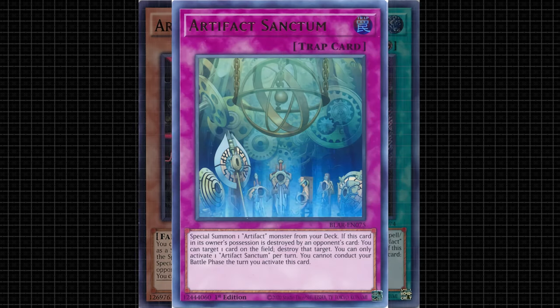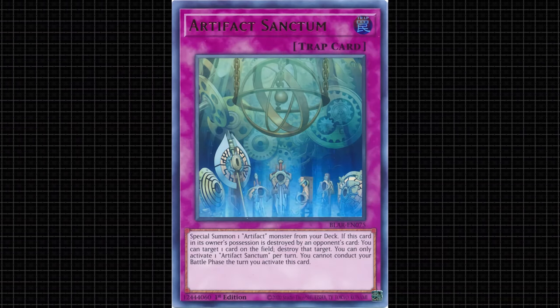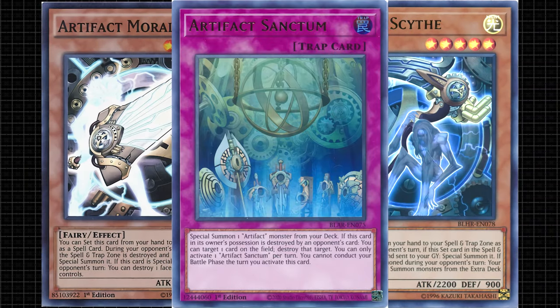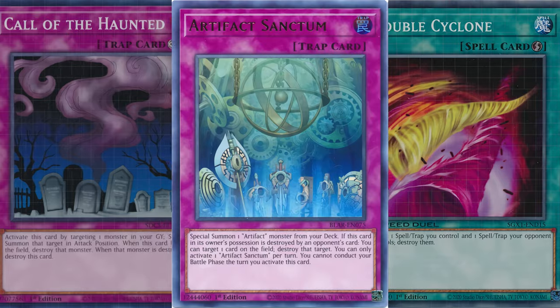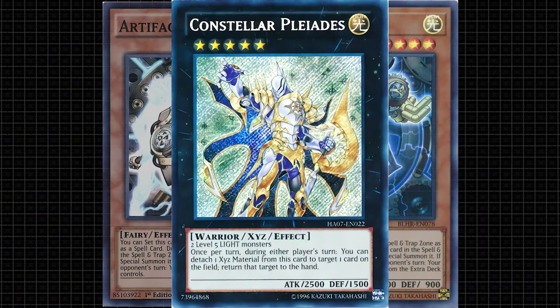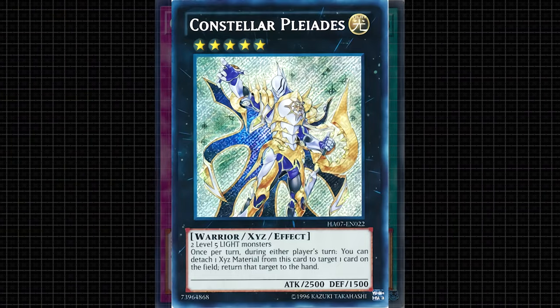This format also features the release of the Artifact and Hand Engine. Artifacts provide a little bit of a negative incentive for an opponent's removal, as well as some more powerful traps this format. The Artifact Engine also provided access to the surprisingly powerful lineup of Rank 5 XYZs.